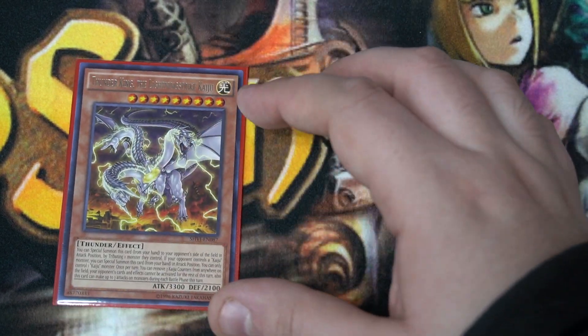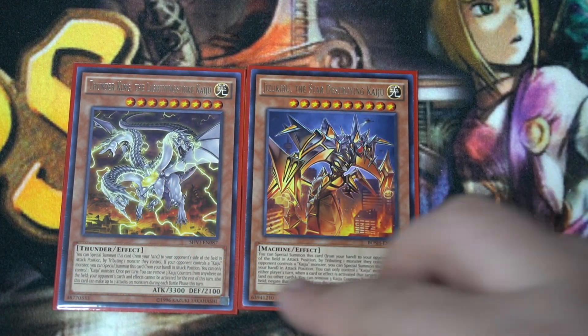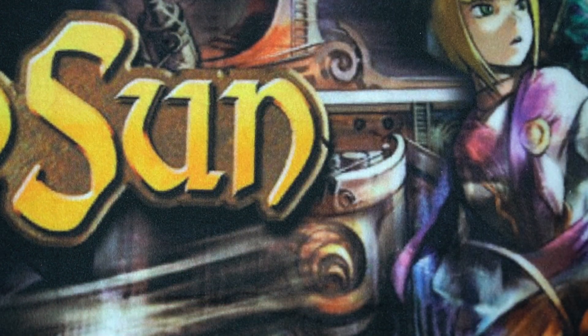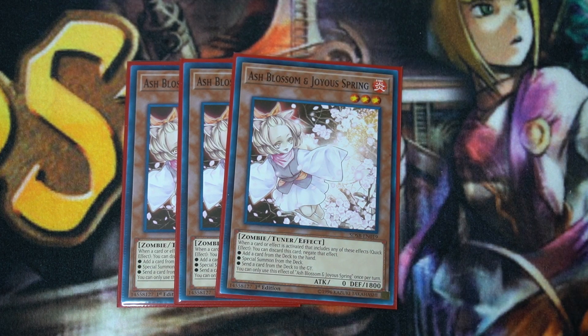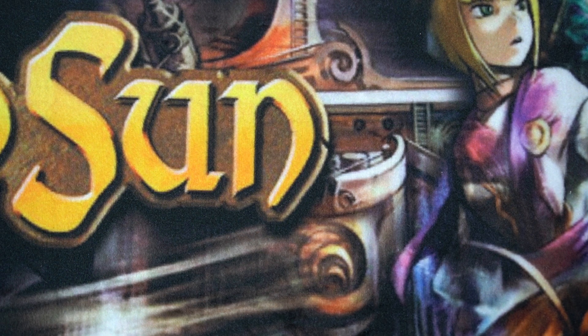On that same vein, we also run a copy of Thunder King Kaiju and Jizukiru. Same thing — high attack. We want that high attack because it facilitates our win condition. We're a go-second deck, so we need some interruption. Just three copies of Ash Blossom. We have a lot of board-breaking cards as well as easy link climbing, so Ash serves as a catch-all. Again, these decks are meant to showcase the main strategy of each World Legacy deck — feel free to change them to your liking to be more competitive.